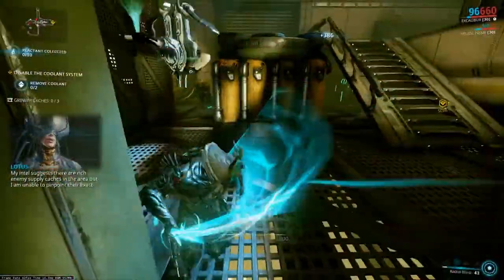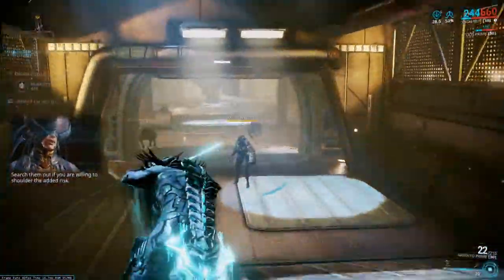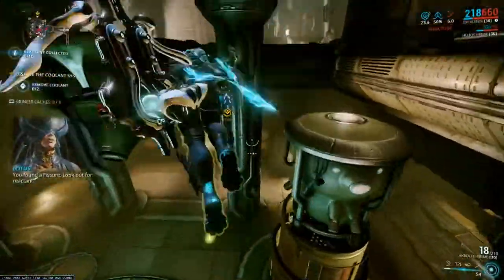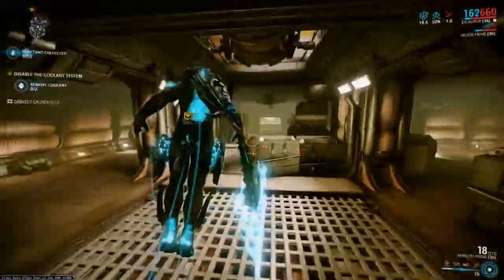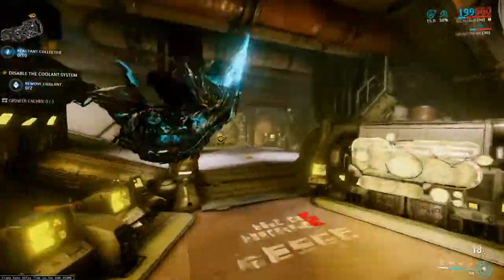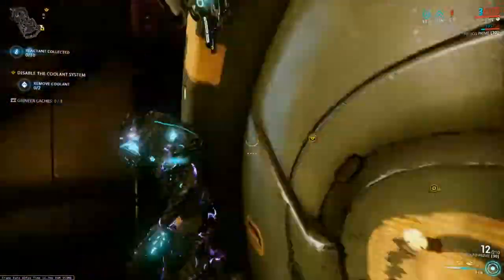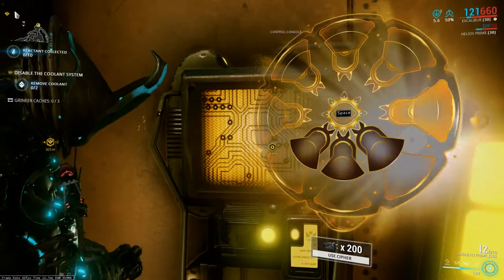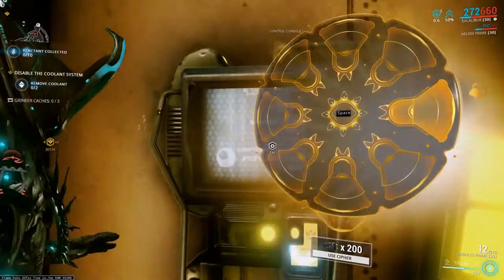The weapon comes with a lot of pre-installed polarities — three V polarities plus a dash polarity — and I still found myself having to add some extra forma to make sure I had enough mod capacity for the build I had in mind, which I was a little surprised by. But overall the weapon is very, very powerful. I'm a big fan of the Akka Bolto Prime.